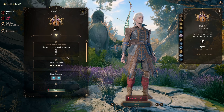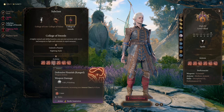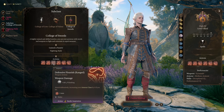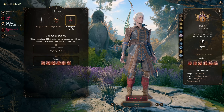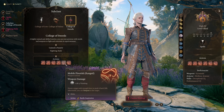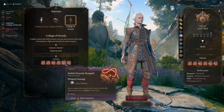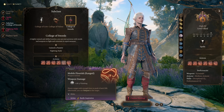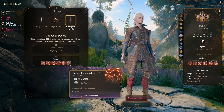At Bard Level 3, we get access to our subclass as well as second level spells. For our subclass, we are of course going to take College of Swords. This gives us access to the three ranged flourishes. Defensive Flourish gives plus four to armor class. Mobile Flourish is extremely powerful because it pushes enemies back 20 feet with no saving throw, and you can teleport to the target — so you can use it to reposition yourself and enemies. But the real star is Slashing Flourish, which just lets you attack twice in a turn in exchange for an Inspiration die. The amazing amount of damage this does is the core of this build and is what makes it so obscenely powerful.